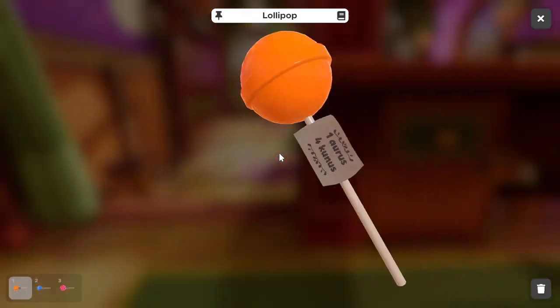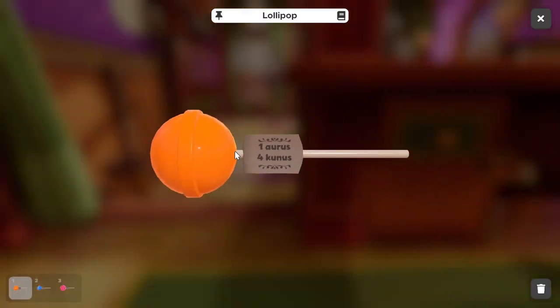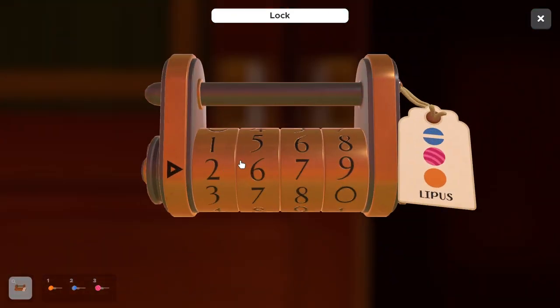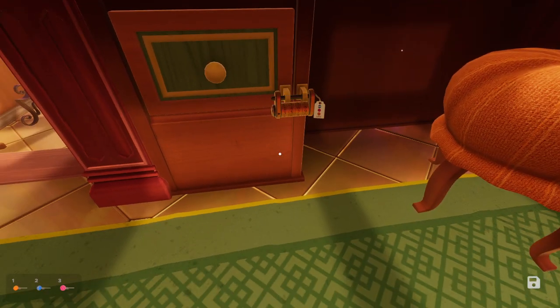Then we have our solid yellow. The solid yellow is one auris and four kunis. We know one auris is five kunis, so we're adding 900 lipis — five kunis plus four kunis gives nine kunis total, which converts to 900 lipis. So adding 900 to our total.